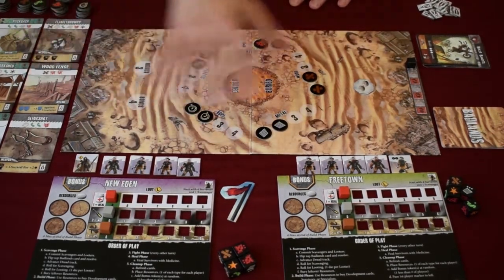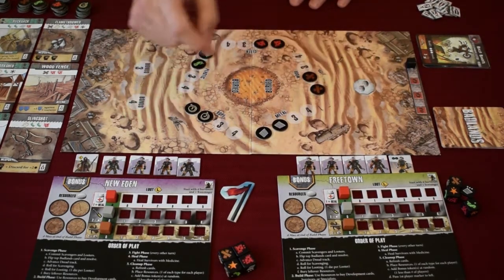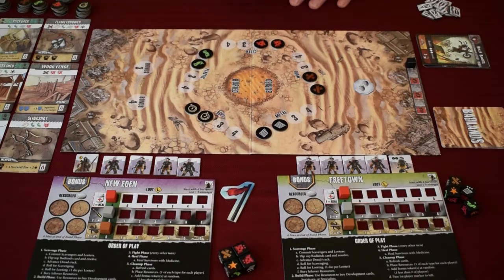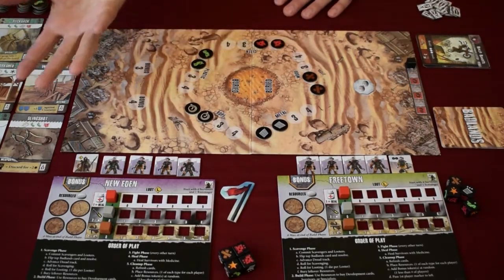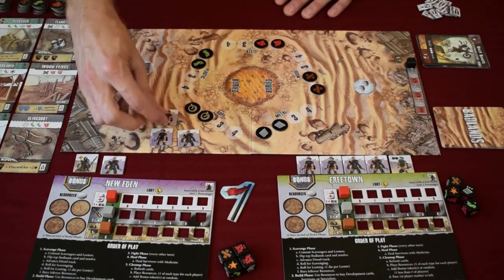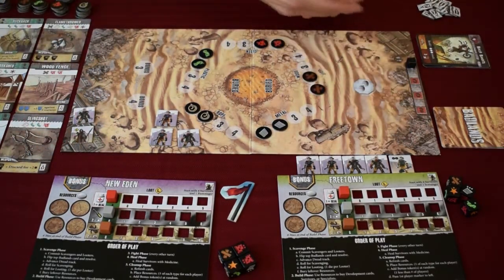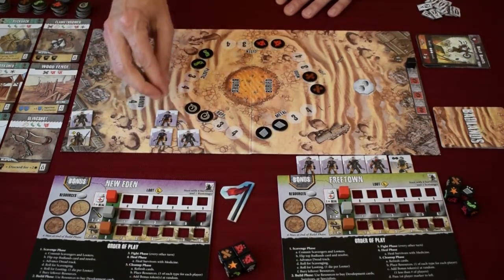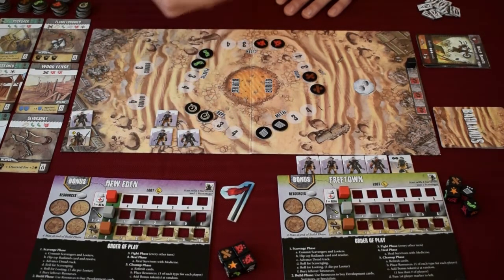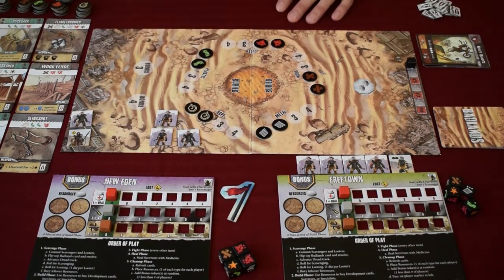We've changed this to a two-player game, so there are fewer resources and only one bonus token. Freetown and New Eden are our two sample compounds. The first part of the game is the scavenge phase — this is where you send your people out to get resources and go looting. You decide by committing scavengers either to the desert to scavenge resources, or to the edge of the board with the ruined city for looting. Scavenging gets you rope, metal, wood, plastic, and cloth to buy development cards. Looting moves up the cubes on your player board.